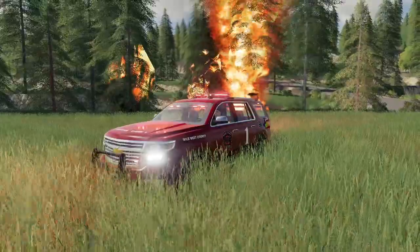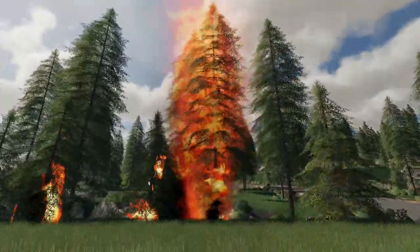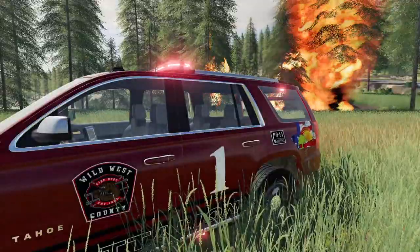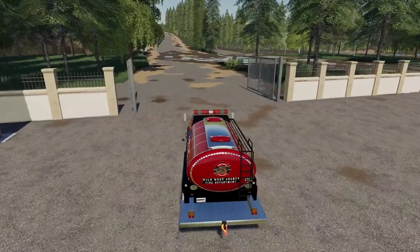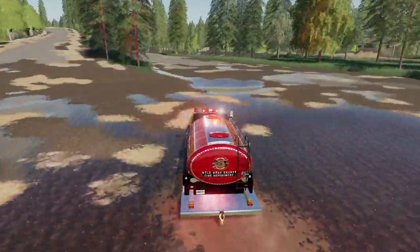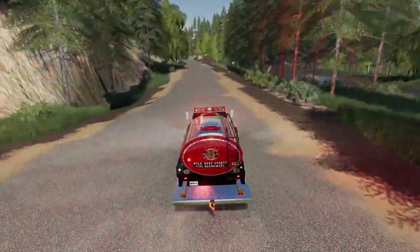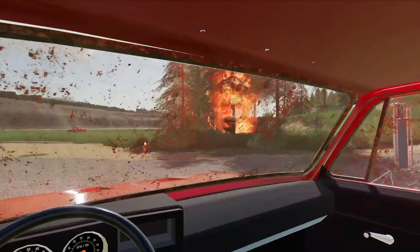I can see the flames in the distance - that's not good. This tree is completely engulfed in flames and it is spreading quickly. There are now three trees that look like they're caught in fire, maybe even four. We are definitely going to need some backup. This fire has so much oxygen getting to it - it's not enclosed by any means - so it's just going to keep going if we don't take it out soon.